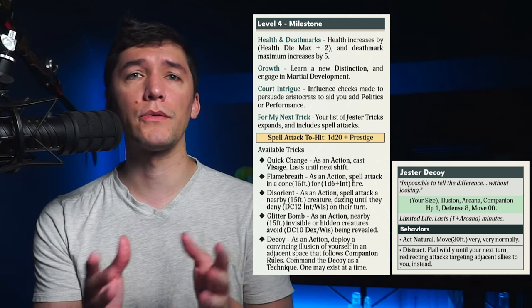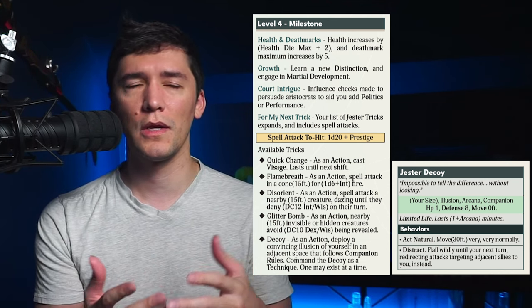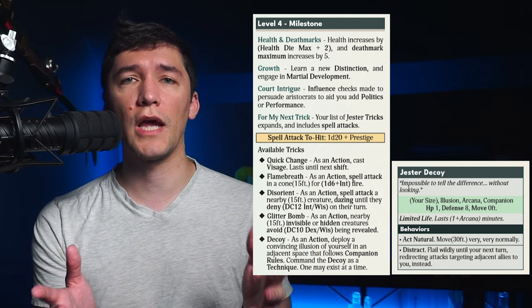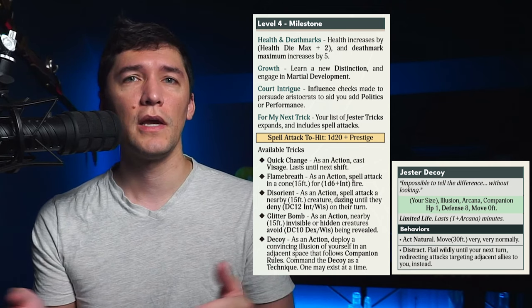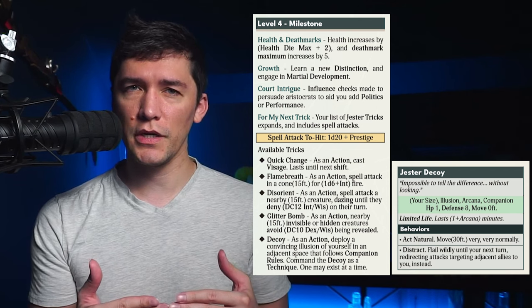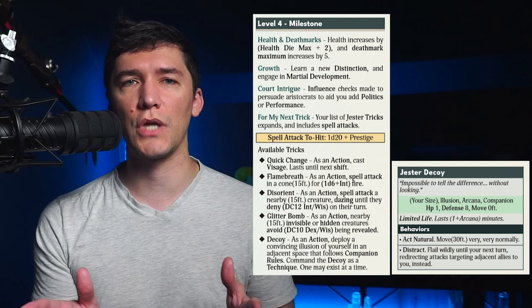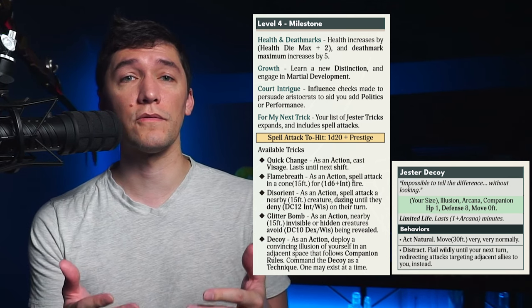At level four, you hit your first milestone level, which means your health pool gets another bump and your death marks go up as well. You also get another distinction, which happens at every even level, and you gain another martial development. Additionally, you acquire Court Intrigue, which allows you to add your politics or performance to any influence checks made to persuade politicians. And you get a whole list of new tricks as well.